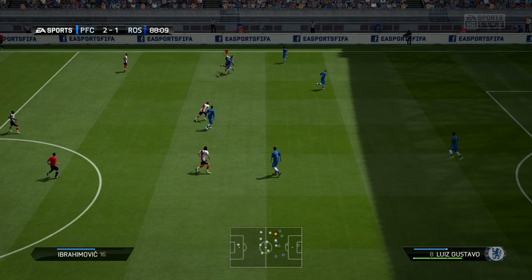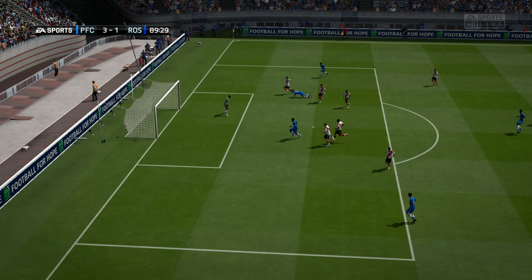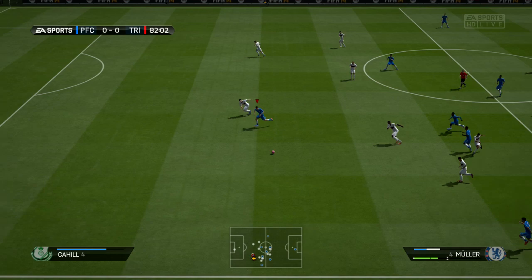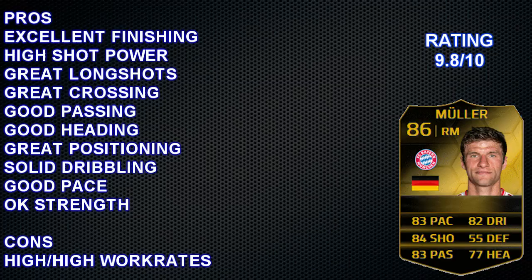Even if you struggle with pace, this guy has some solid strength on him too — about 70 strength in the end-game stats — and I kind of felt like he was a bit stronger than that. Not too strong, but maybe mid to high 70s or low 80s type of thing. This guy doesn't just get bullied off the ball. I really love using this card: solid dribbling, great pace, excellent shooting.